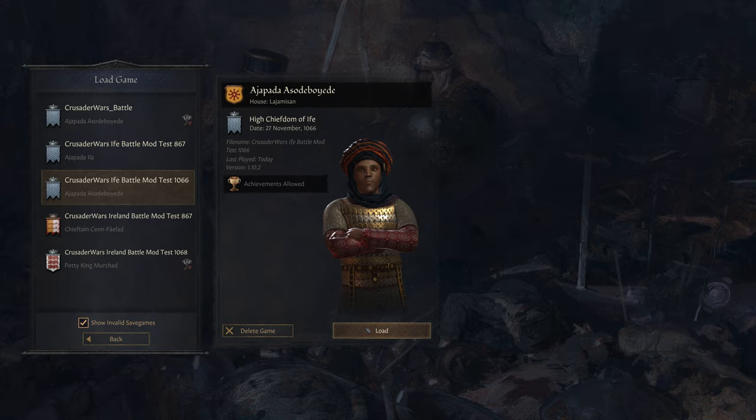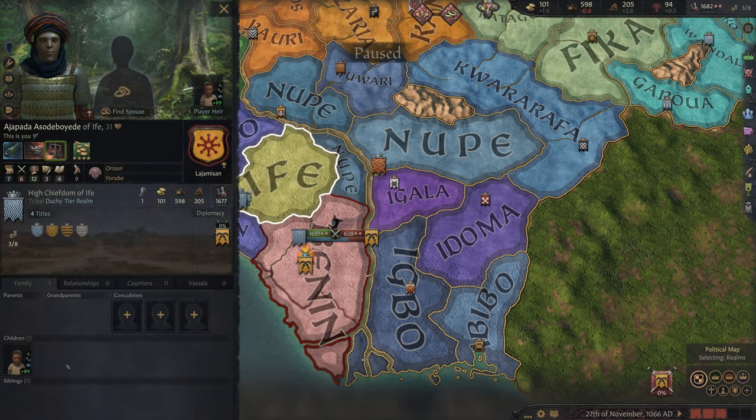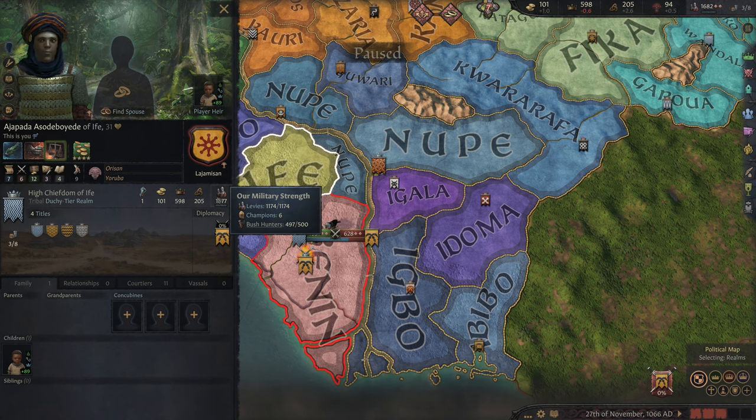I already loaded up a save, so let's go ahead and see how this mod works. If we click on our guy right here, we can see we have 1174 levies, six champions, and about 497 bushmen. What this mod does is it's going to break those levies up into maybe some archers, some shield men, and some spearmen. Champions are going to be like your commander type units, so with six I'm guessing that's going to break into two commander units in Attila.